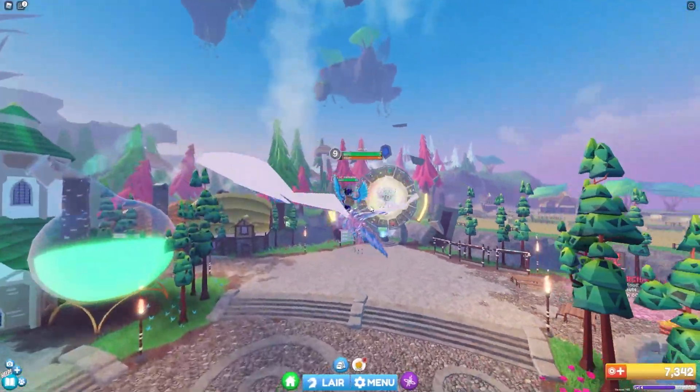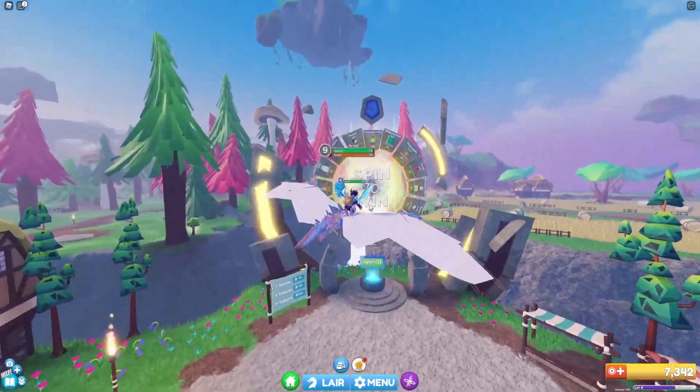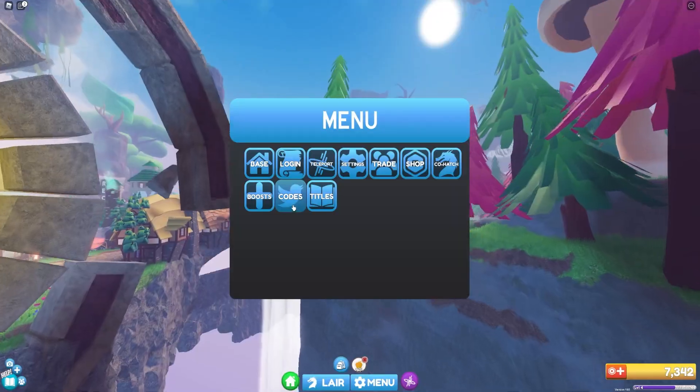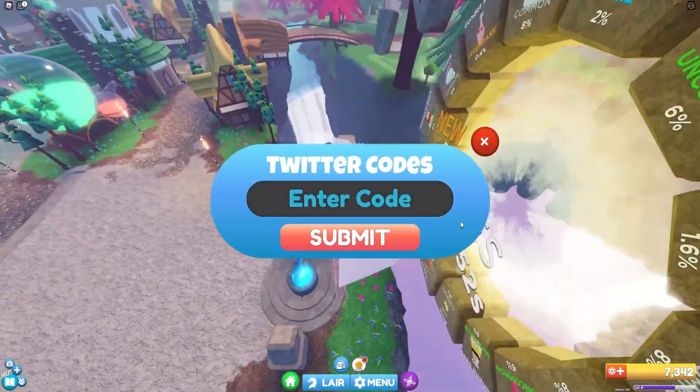If you do not know already, in Dragon Adventures, to claim codes, what you're gonna wanna do is go to the bottom, click on where it says menu, then the code menu will come up. Click on codes there. These aren't in any random order, so let's just get into it.